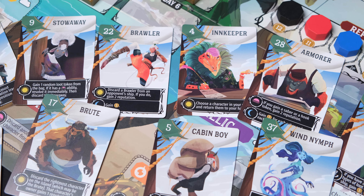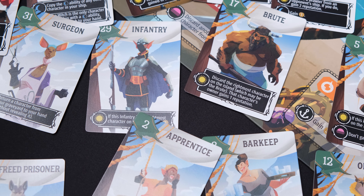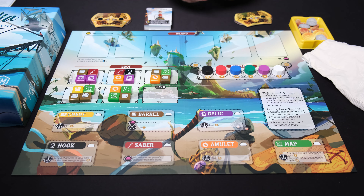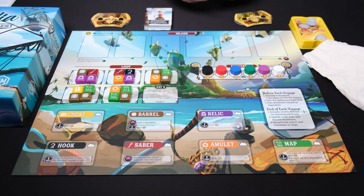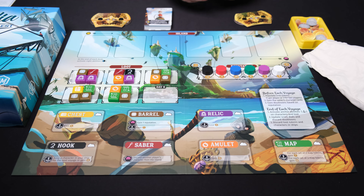At this point you can see I've set up for the second voyage of the game. Every player has a deck of 40 unique cards with different abilities that trigger at different points in the game. One player will shuffle their deck — and I'll stress this, only one player needs to do this — it just makes the game flow a lot faster and makes setup easier for the next game as well. That one player will take out 6 cards, and then all other players will take out the exact same 6 cards, looking at the number in the top corner. So everyone will have the exact same hand in the first voyage.